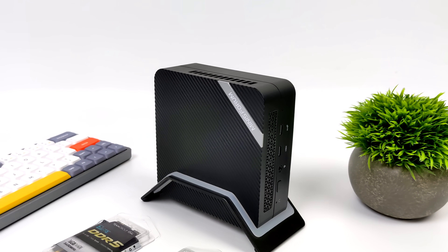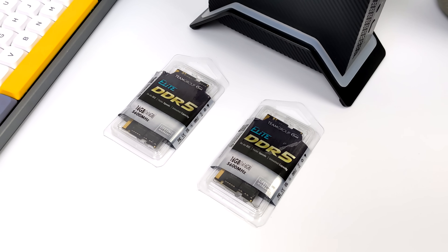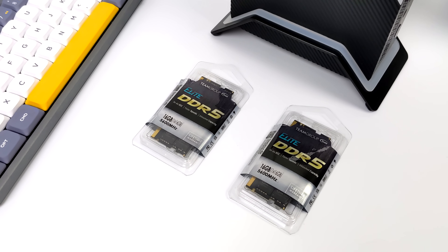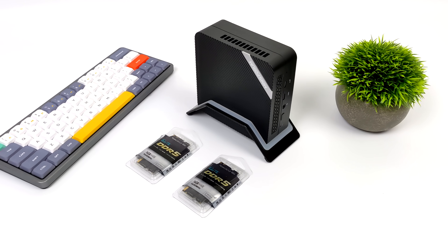Usually there's not a lot we can do to kind of up the performance of integrated graphics. But with these new 6000 series chips, faster RAM is really going to help out. This does support DDR5. Out of the box, the UM690 comes with 4800 MHz RAM. But in this video, we're going to add 6000 MHz DDR5 and unlock a lot of performance.